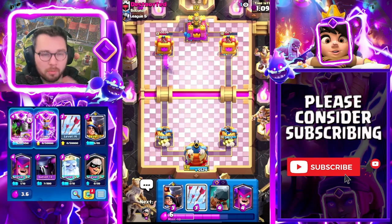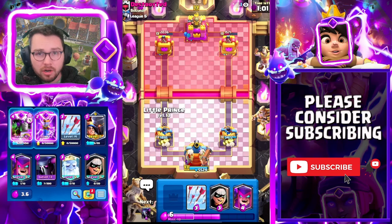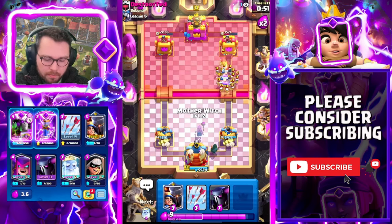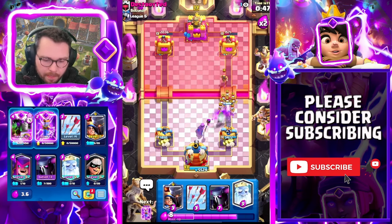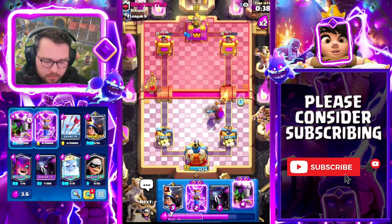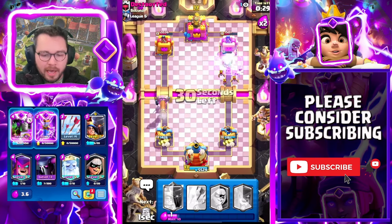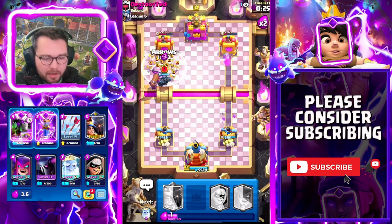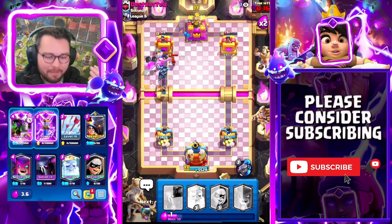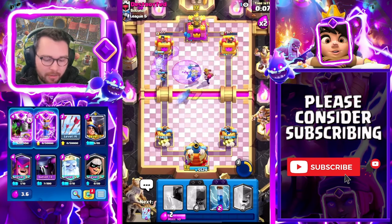Really really good decision - we get zero damage on our princess tower, we get the king tower activated, and we have a counter push. I'm gonna have my zap hovered for the skarmy. He plays bats instead - I'll just let it go. Little prince is a good answer to hog if you play it quick enough. I'm gonna cycle a battle ram and keep little prince ready. I arrow the firecracker - it also hits the valkyrie. Ghost high, then Pekka, and we're gonna do an Evolved Battle Ram Pekka push.